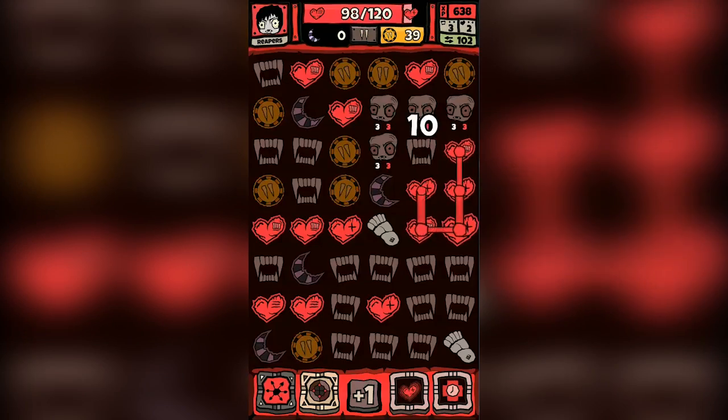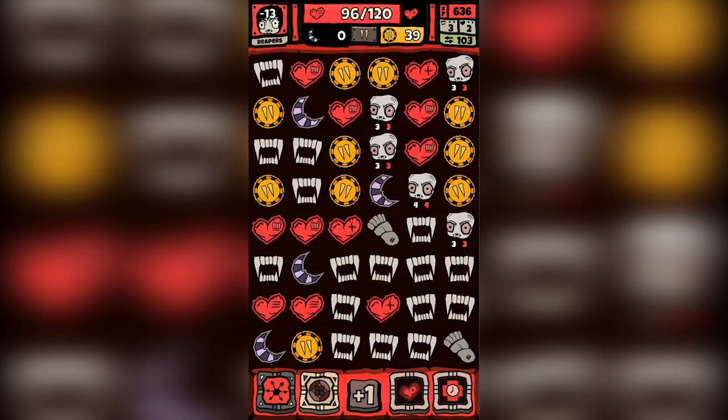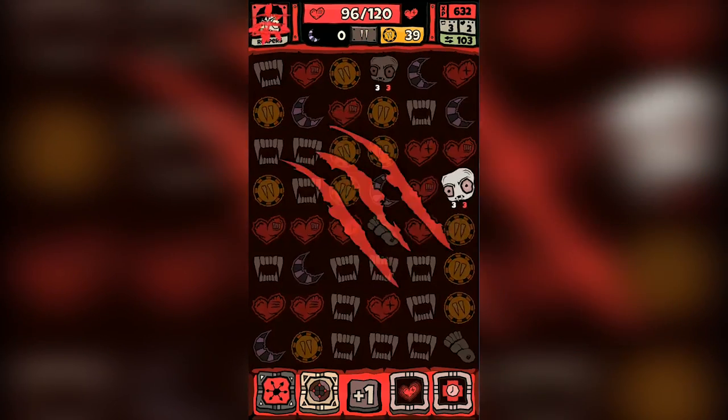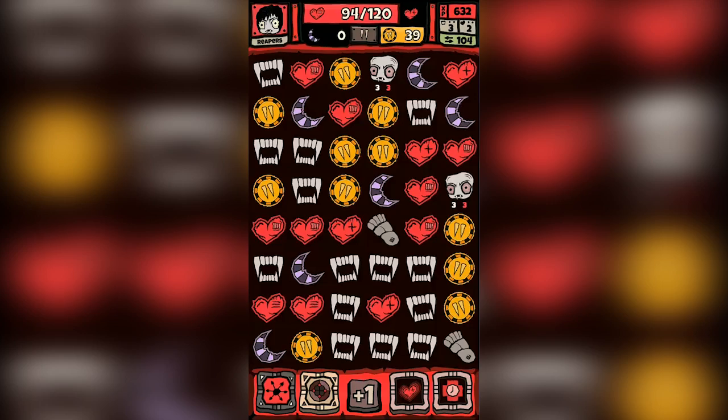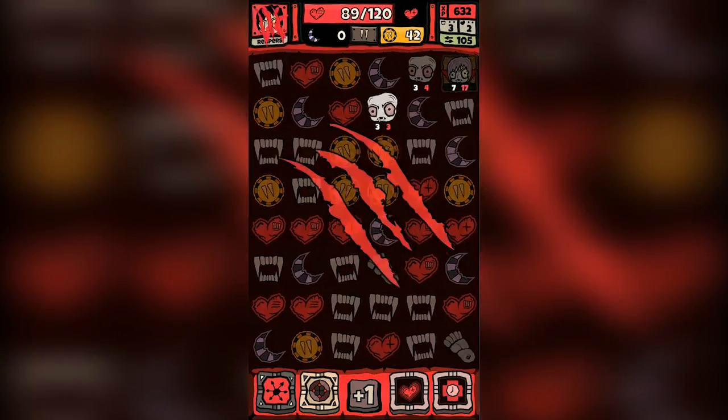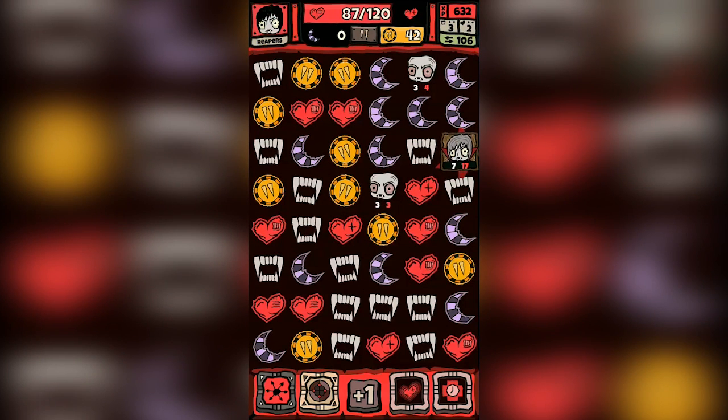The first application that we have is Darken. Darken is a very unique take on the traditional multi-tile matching game. In Darken, you must swipe through tiles in order to attack monsters, swipe through coins to purchase upgrades, swipe moons for power-ups, and hearts to heal yourself.